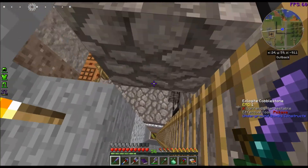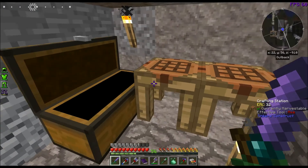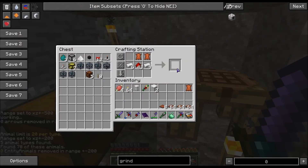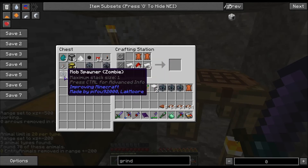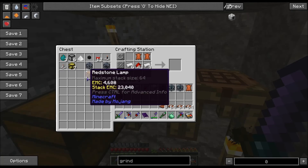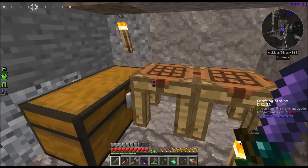So we're going to drop down and finish putting everything inside. We need conveyor belts — here's the recipe. I only want zombie spawners right now. I'm going to need the redstone stuff, the lever, and possibly a few others.